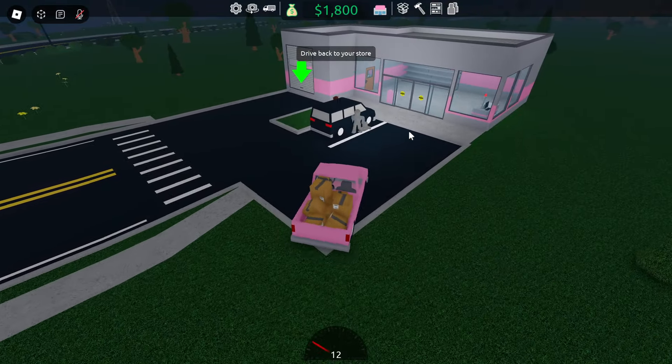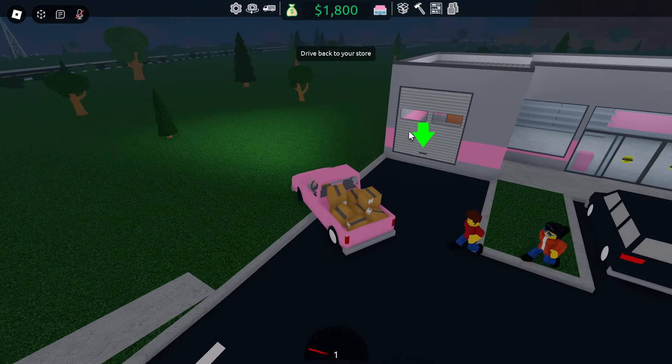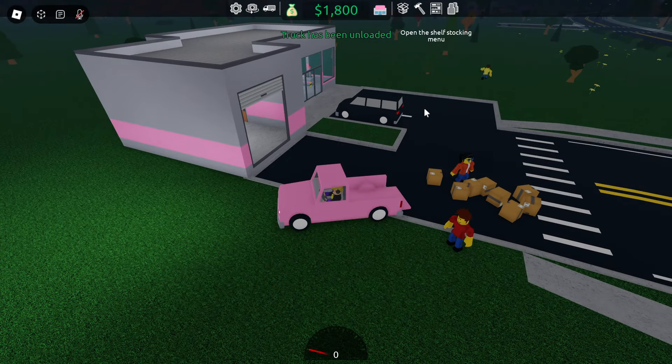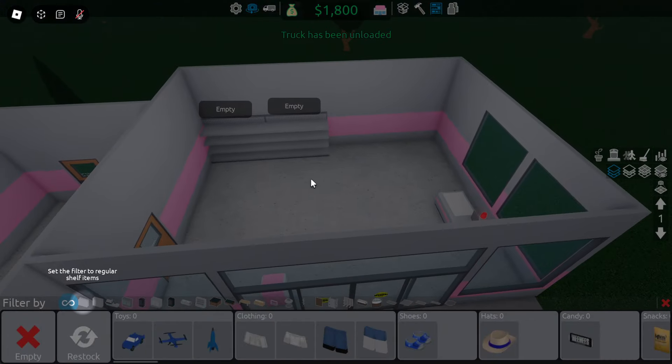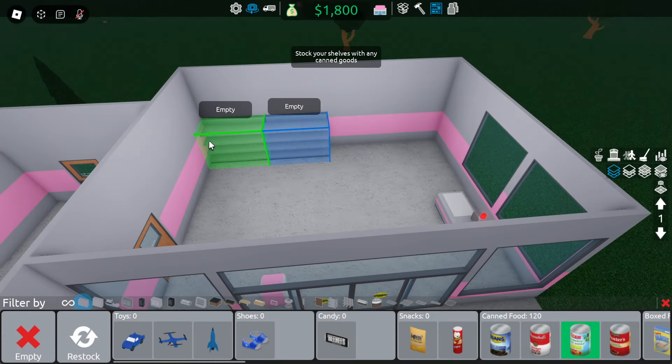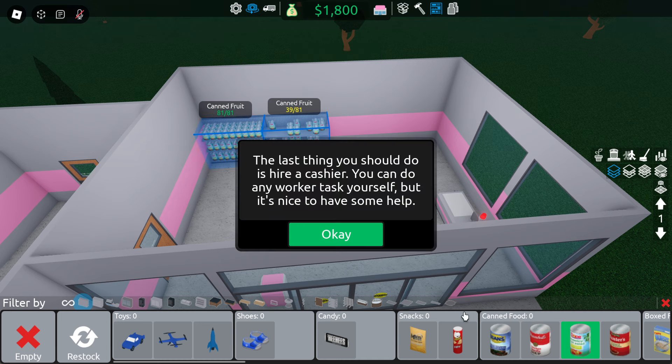We have to park over there. Why are there so many people? Open the shelf menu, then we need to go to shelves — canned food. Fill it up right there. Fill some over there. The last thing you should do is hire a cashier. You can do any task yourself, but it's nice to have some help.